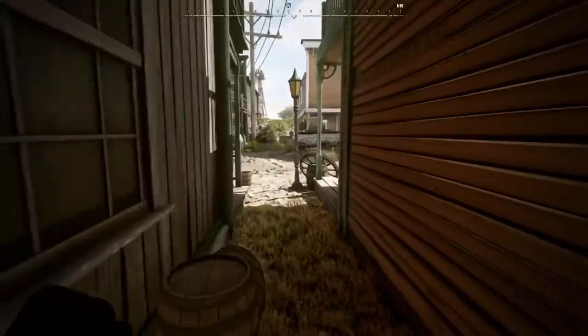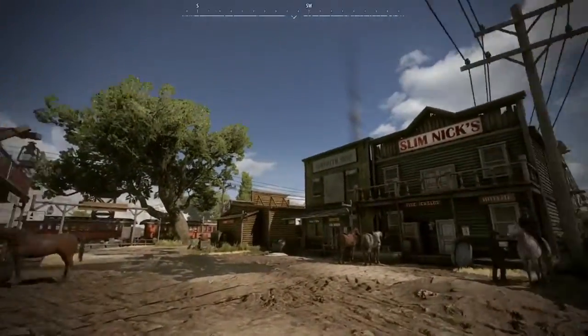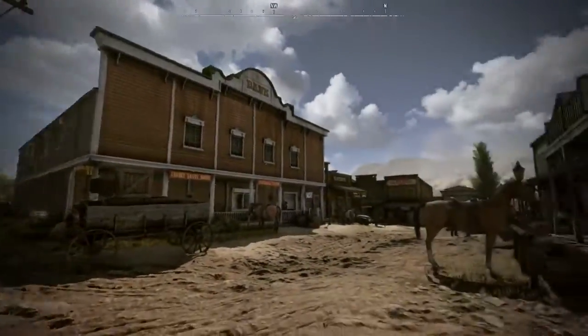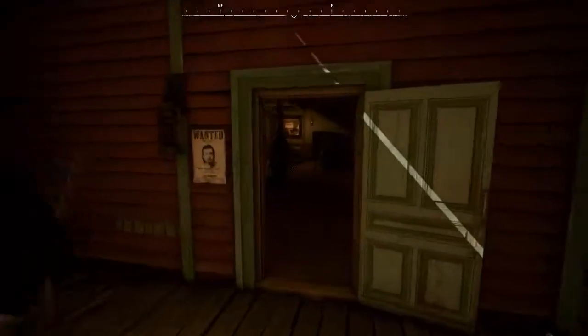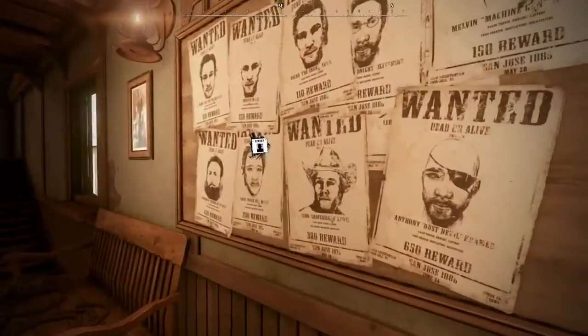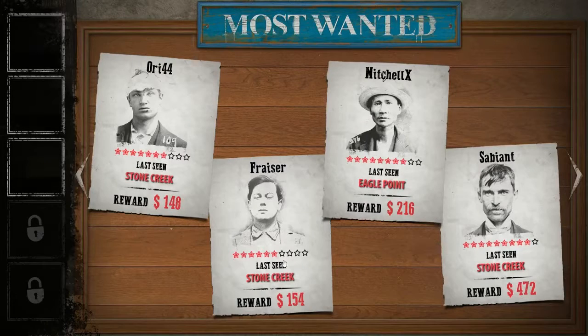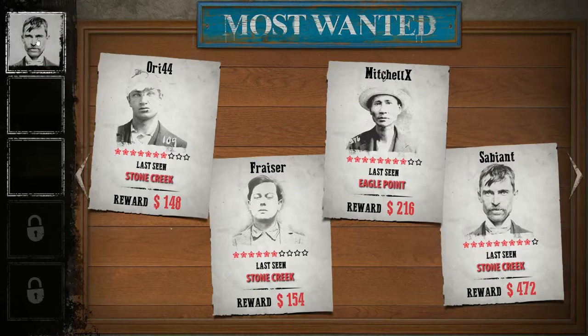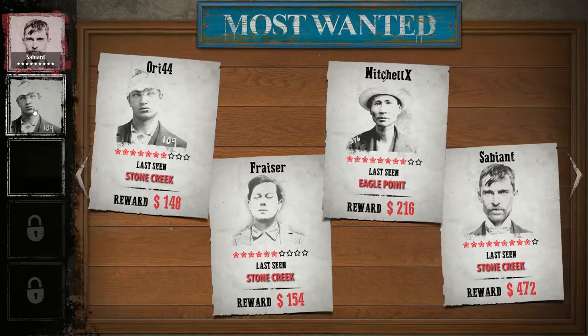Because if your reputation gets bad enough, you might end up on the most wanted list. The Sheriff's Office is where you can see the most wanted board, and if you want, enroll for duty as a deputy — any player can claim a bounty. Just go over to the bounty board, click on it, open it up, and you can drag and drop the bounties you want to collect. We're claiming the bounties we want to go out and collect.